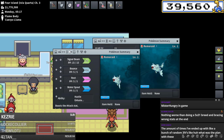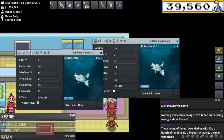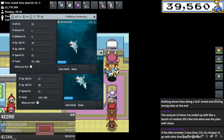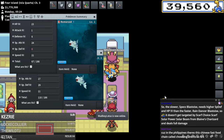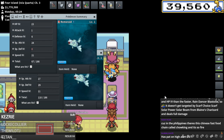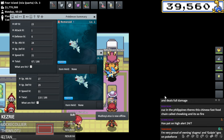I think both Blastoises need to be modest. Rainer is explaining why you need higher defenses on one of the Blastoises - the slower Choice Specs Blastoise needs higher special defense and HP than the Rain Dance Blastoise, so that it doesn't get targeted by Choice Scarf Solar Power Solar Beam from Blaine's Charizard. So it needs to be a little slower so the other one can set up Rain Dance and a little bulkier.